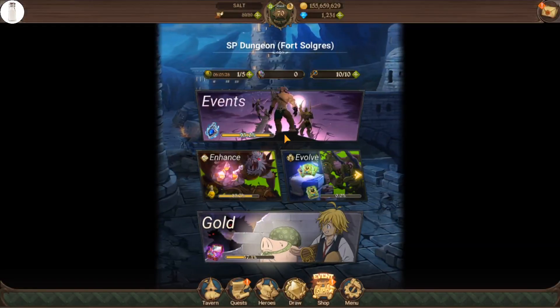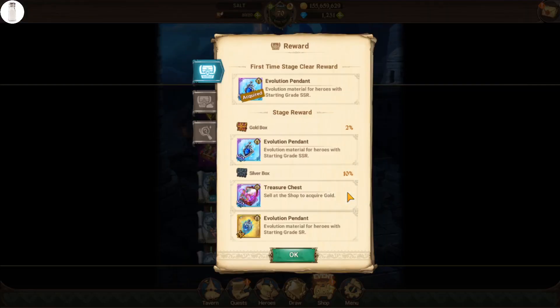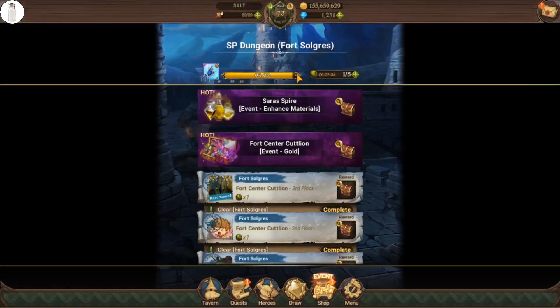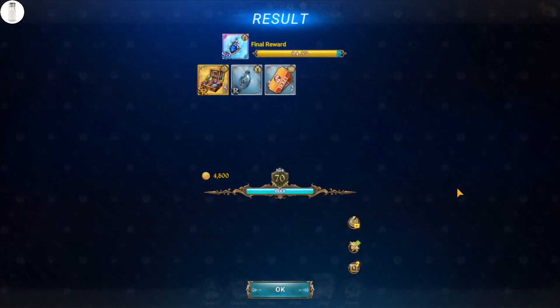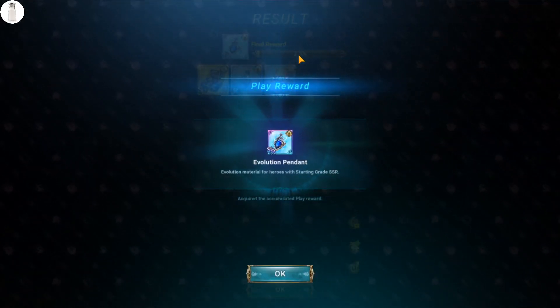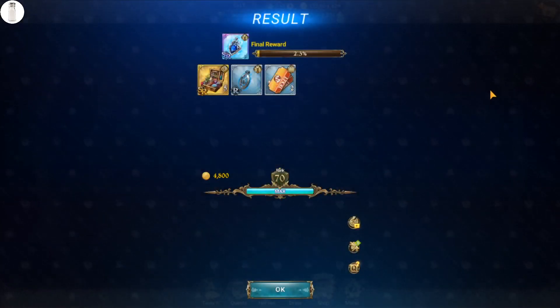Now when you go to the SP dungeon — I'm not going to run through it because that'll take too long, I'm just going to use a skip ticket so you guys can see — it's going to fill up the gauge more than it does without it. We're at 93%, so let's use a skip ticket. We filled it to 100% and it rolled over to 2.3%, so that's 7% plus 2.3% — about 9.3% total. Before, you were getting roughly 7.5 to 8%, so that's an extra couple of percentage points, which means more pendants over time.